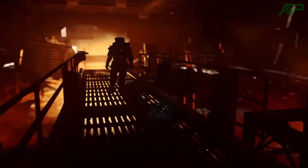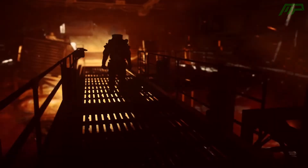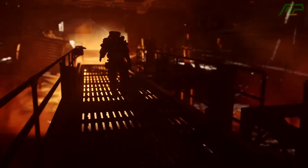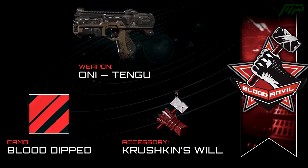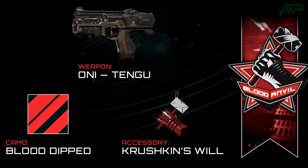It looks like the Blood Anvil will be the hardest mission team to level up, but you can get a lot of rewards including new weapon variants, camos, and accessories. Starting off with the accessory, we have the Crushkin's Will, which looks to be like a red hand and a red hammer — looks pretty cool. As for the new camo called Blood Dipped, as you can see on screen right now, in my opinion it doesn't look too amazing, but it might look quite good on some weapons since there aren't many red camos in the game.